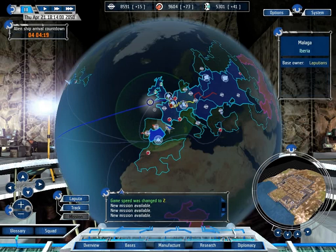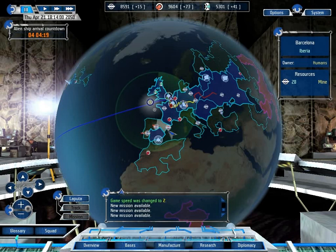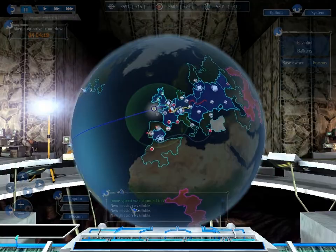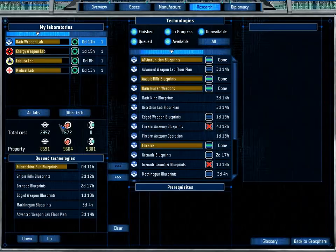Welcome back, folks, to Let's Play UFO Aftershock! When last we left off, I had just highlighted three missions, all in this province, that all provide low-tech resources that we are slightly lacking in. Once we get those, we will make a link between these two places, and then we will be able to have another base under our control.